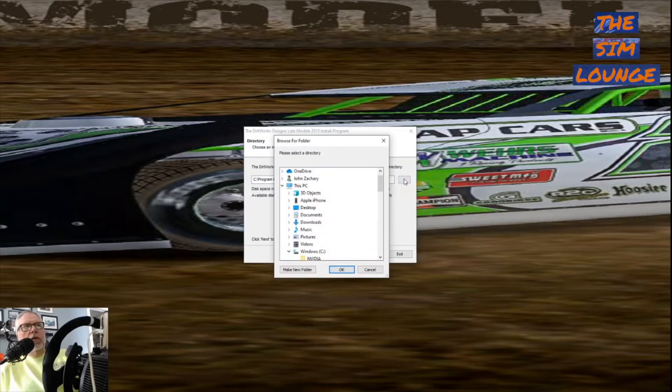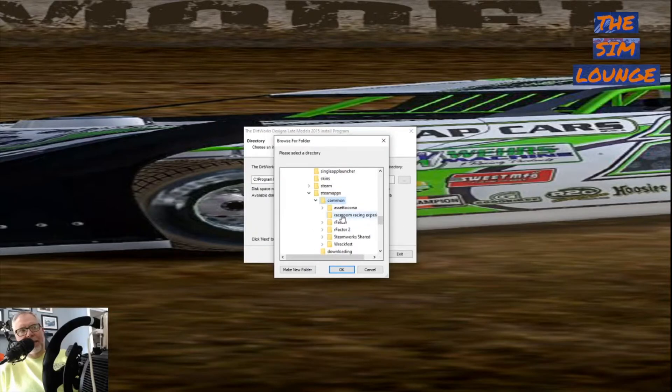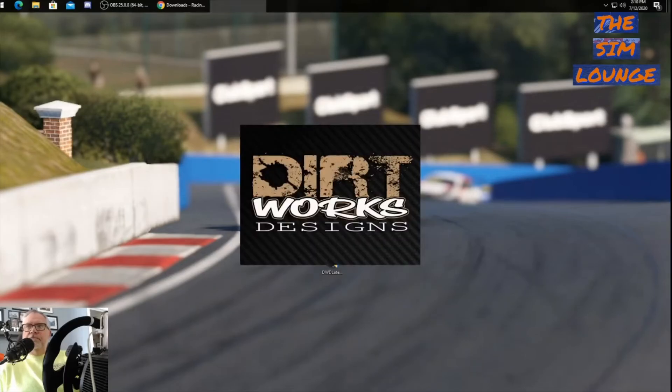Here's the tricky part: go to your C drive, Program Files (x86), find your Steam folder, go to Steam, then Steam Apps, then Common, then rFactor, and push OK. It'll download your rFactor mod and there it is — it's in there.